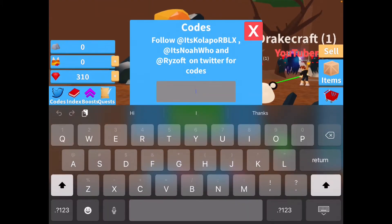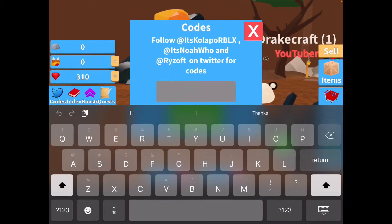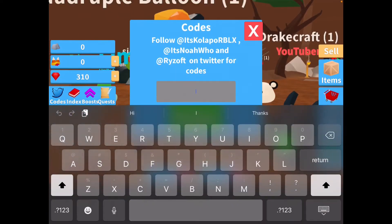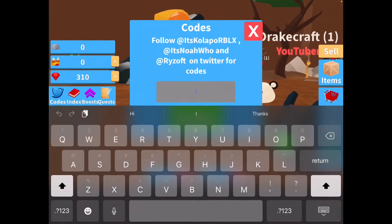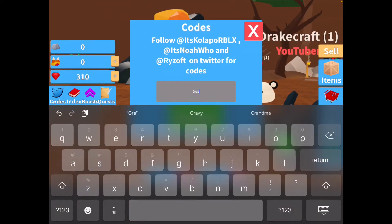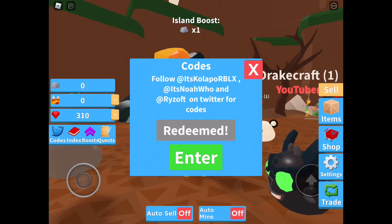Okay, the next code is Lucky Moon. So these are all the rest of the working codes — just in case you haven't used them yet, go ahead and use them now. Next is Free Shiny — there we go. And the next one is Free Boost — Mr. Free Boost, more booster! And the next one is the 3K code — there we go.